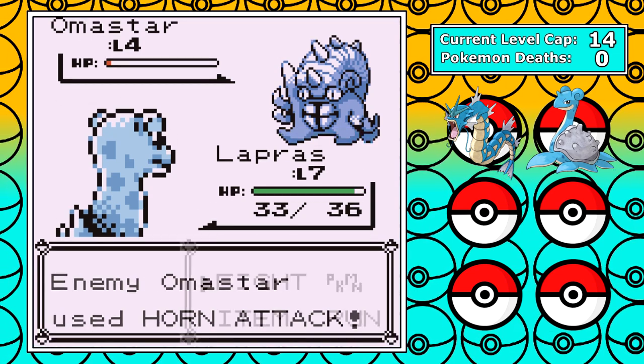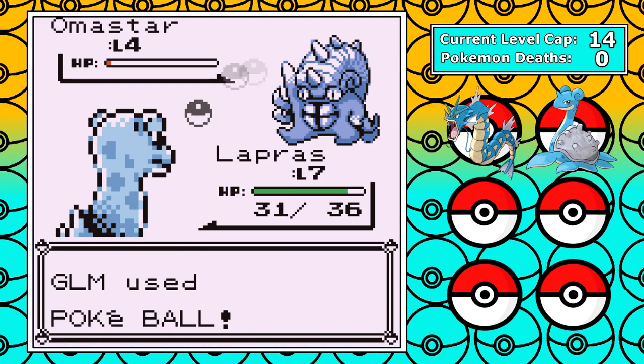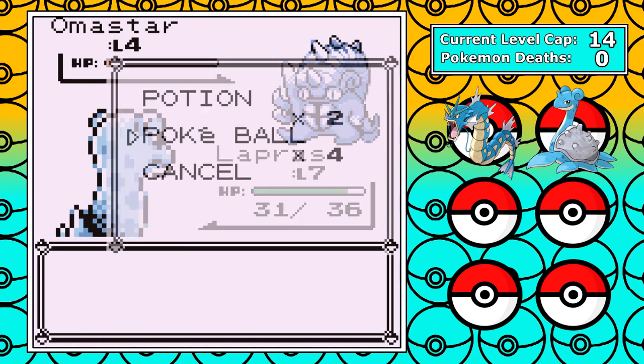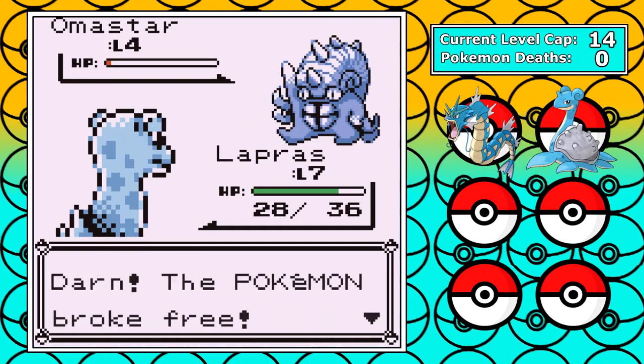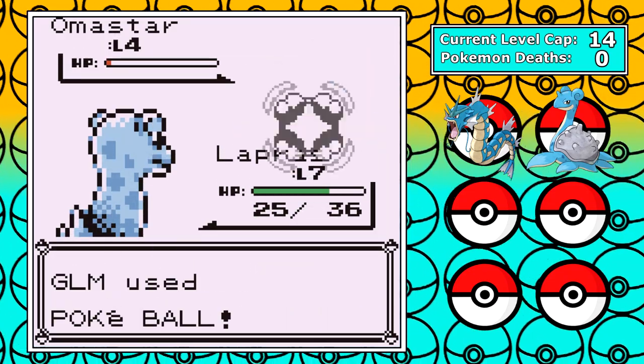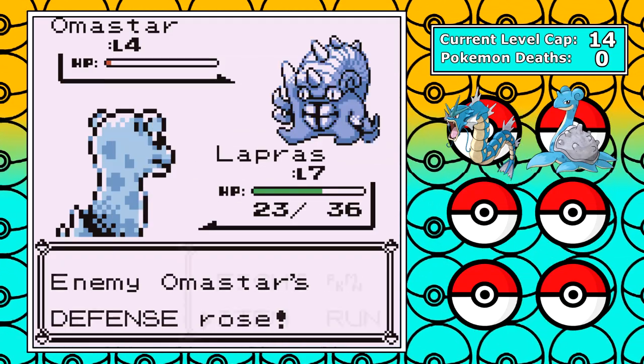But this is what I was talking about with Lapras — I get this thing down to next to nothing, it has barely any visible health left, and it breaks out of every single Pokeball, so I'm forced to knock it out and take the experience. Omastar is a really ugly sprite, but you never get to see that one either. Just look at it. Maybe the game did me a favor by not letting me catch Cthulhu Jr. over here.